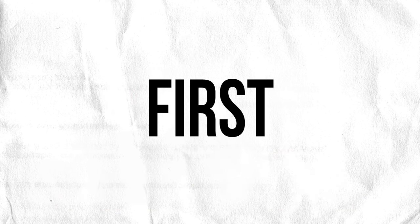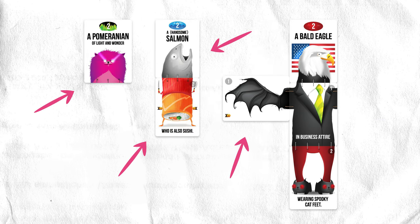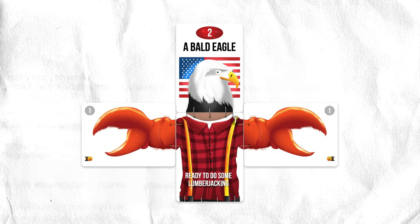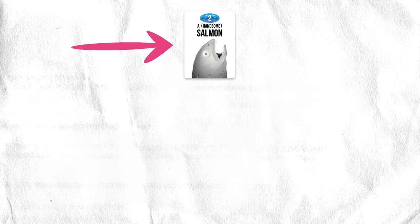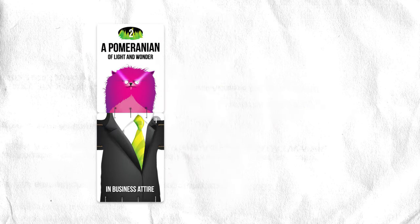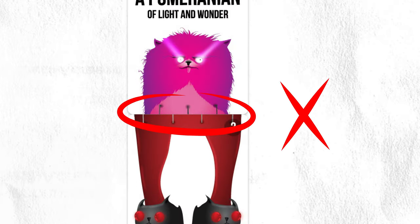First, let's learn how to build monsters. Monsters are made of all kinds of different body parts. To start building any monster, you must start with a head card. From there, you can make them stronger by adding more body parts. Suppose you have this head and this body — you could make a Pomeranian wearing incredible underpants, or a handsome salmon in business attire wearing spooky cat feet. Just make sure the stitches line up. If the stitches don't line up, you cannot connect those cards.